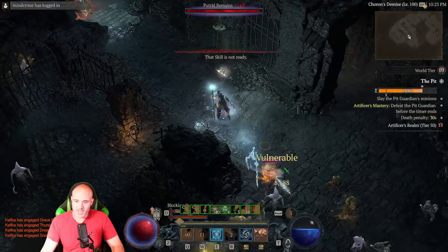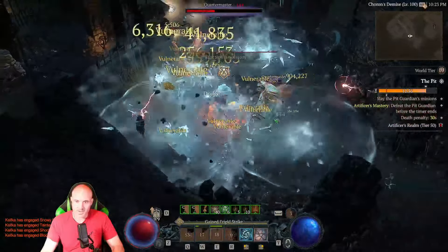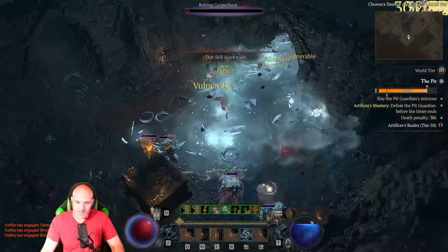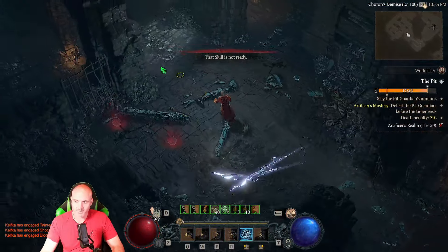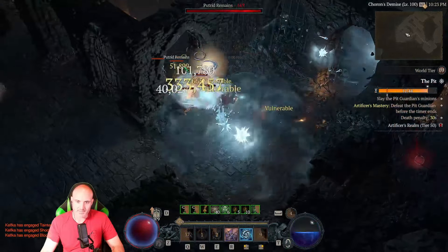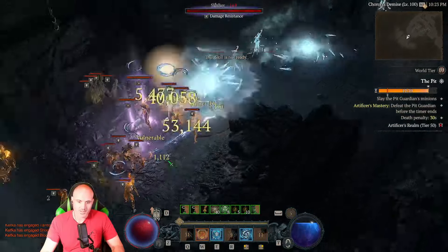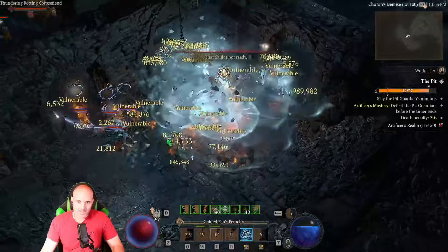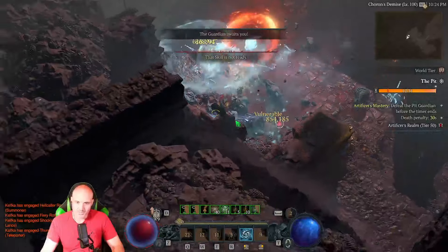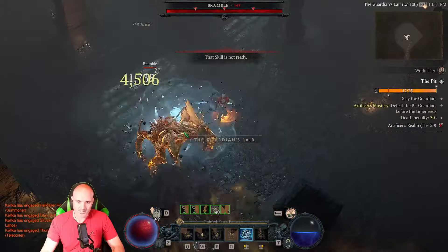A couple things to notice while I'm playing: I'm always pressing ice blades. Ice blades is what's making my mana rise a ton, so I always press that. I save flame shield for an 'oh crap' moment, especially on bosses. When fighting bosses, the idea is to make them stagger - when they stagger, that's when you do most of your damage. That's how you're going to take them down.